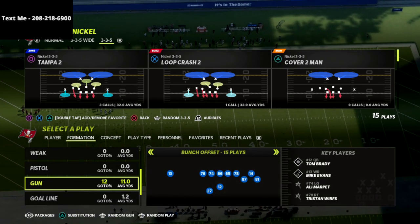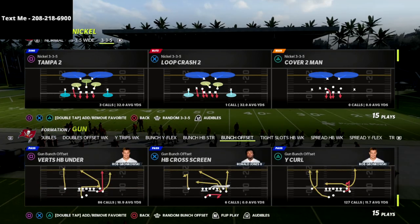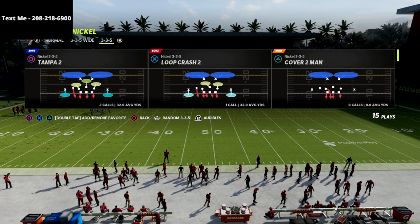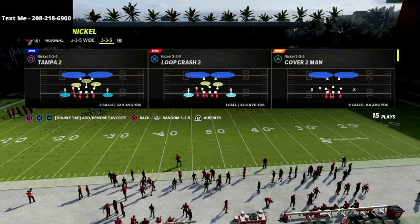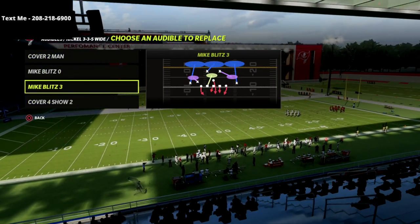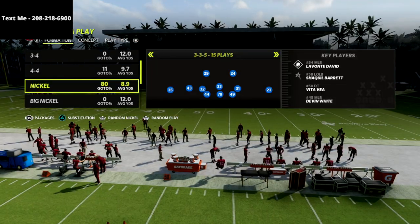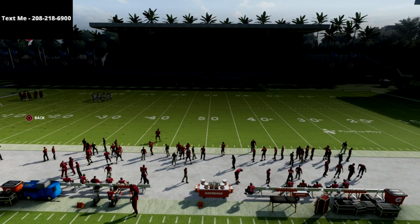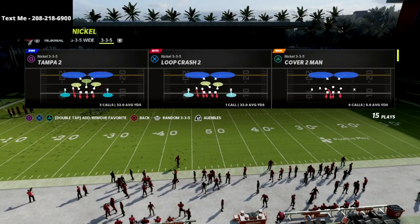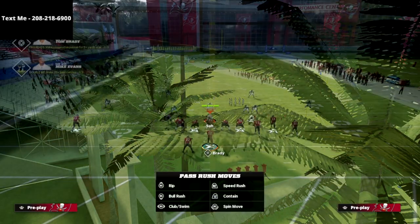This is the best defense right now in Madden 22 and it comes out of the 46 defensive playbook. This is just a sample play — if you want my full Nickel 3-3-5 Wide or full 4-6 defensive guide, there's a link in the description for just $15. We're going to put the Mike Blitz 3 into our audibles, then come out in the Nickel 3-3-5, because that lets us get safeties at the linebacker position across the board for better personnel on the field against passing concepts.